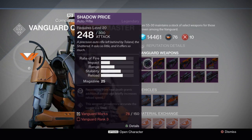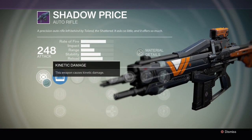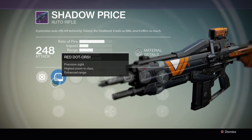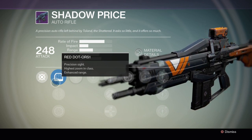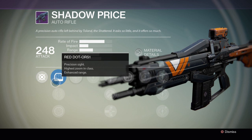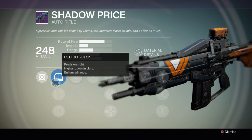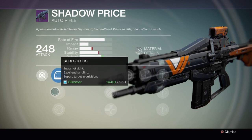It does kinetic damage — basic damage. The first scope option is Red Dot ODRS — a precision sight with the highest zoom in class and enhanced range. This would be a good scope for bigger maps like First Light or Bastion on Mars.